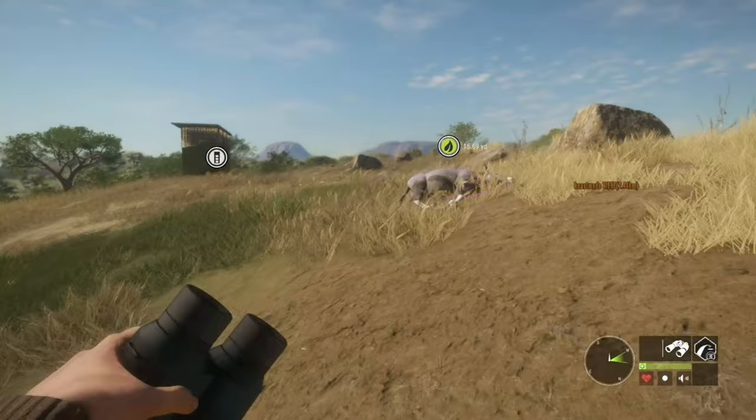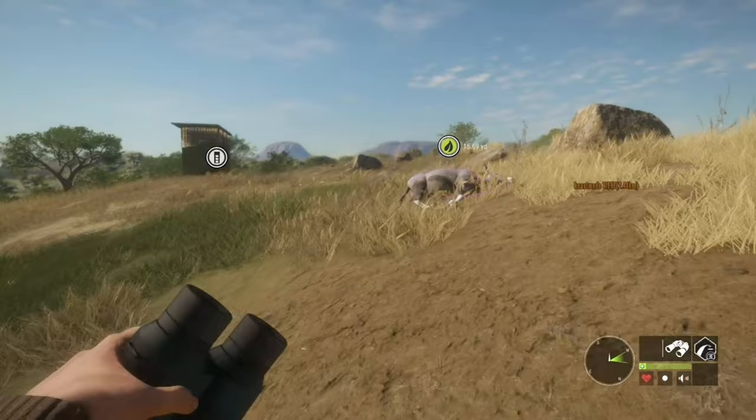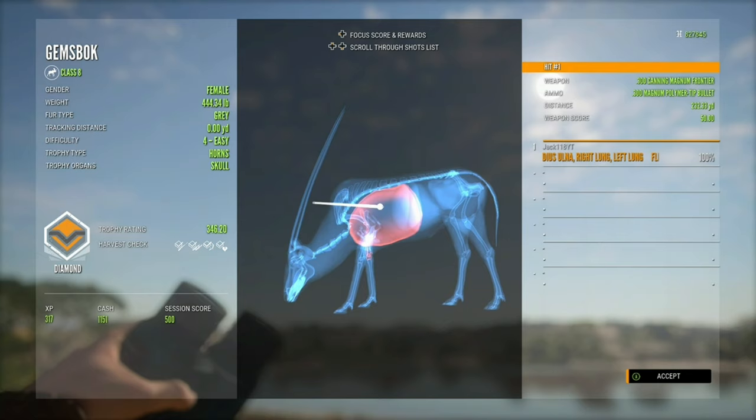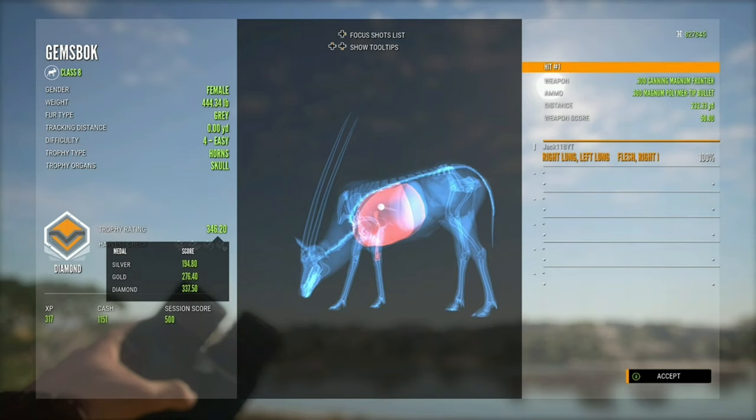Okay, so here she is — let's check out her rack. Wow, that's just amazing, it's almost as long as her body. And yes, it's a diamond — it's a 346.2, which is a massive level 4 female diamond. I couldn't have got any bigger, that was brilliant. Yes, that is just brilliant. I wasn't expecting to get such a high level 4 diamond female.